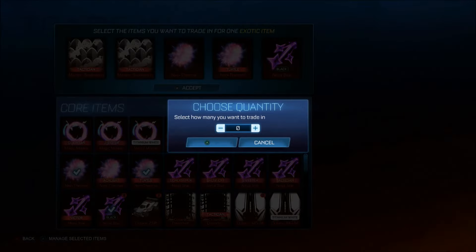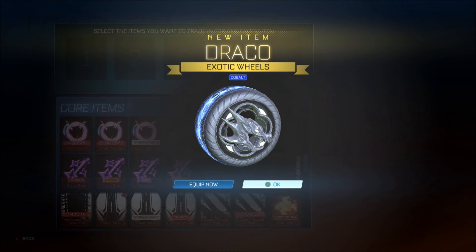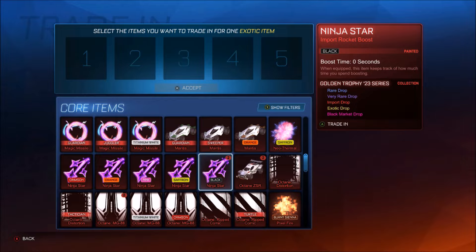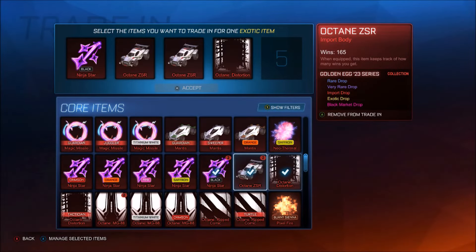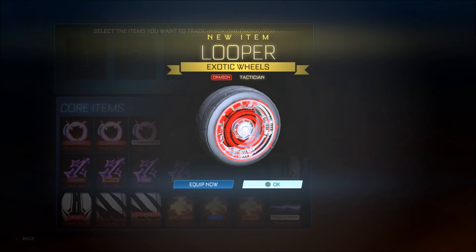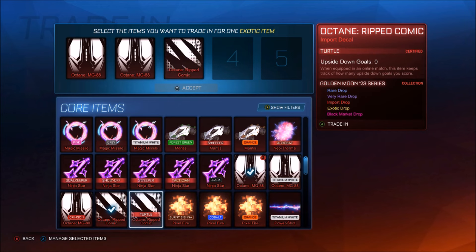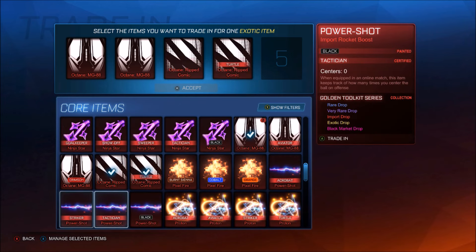We've already got a black ninja star - oh my, why do you have to do this? I can't even trade them away. We've got a duplicate cobalt Draco - oh that's painful. The OG tactician as well. Crimson Loopers - oh my god, if they were CC1 they would go for an absolute time, like hundreds of pounds back in the day. We definitely take that though. Let's do a little drink one as well because I am losing my voice a little bit.